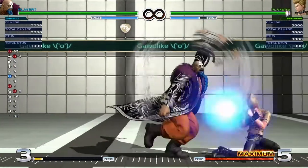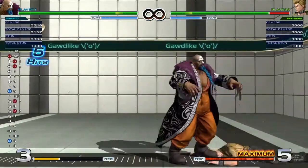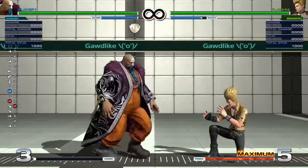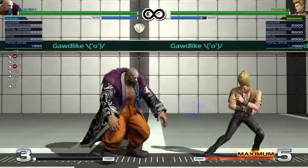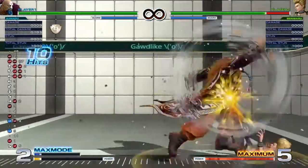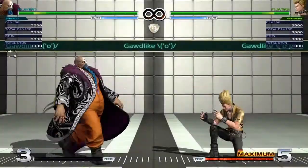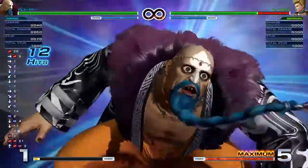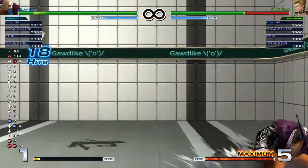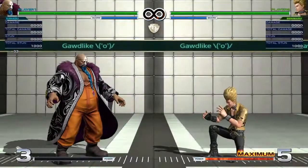In this game plan, you're probably going to be throwing out a lot of grounded pokes, primarily his crouch A. It's a great grounded poke — it's got a decent amount of reach, and it combos into his far B. And that can be confirmed into either a windmill arm or into a quick max, close C, into whatever. You really want to pressure them a lot on the ground using these, so they'll be forced to jump at you.